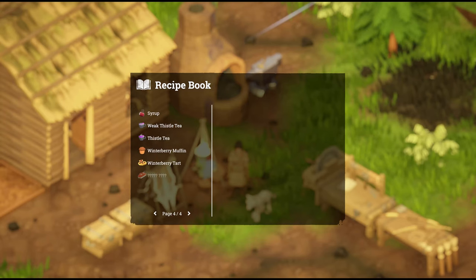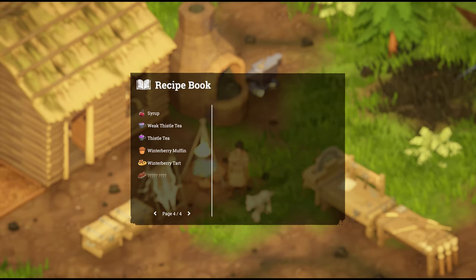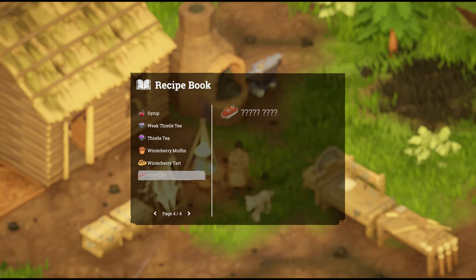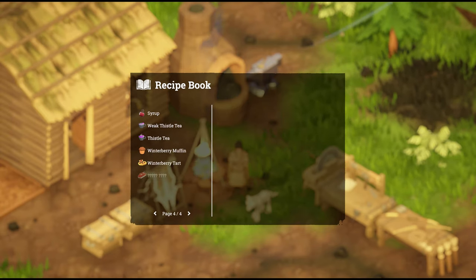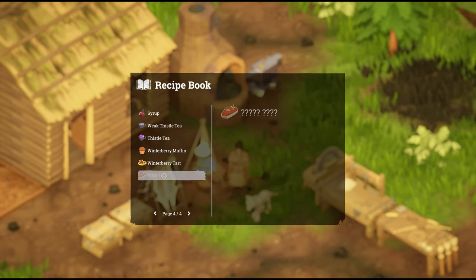I'm going to be honest — I can't make the spicy meat recipe yet; I just haven't gotten that far in the game. But I have looked it up. Essentially it's a raw meat and a jalapeño pepper. The jalapeño is sold by the desert merchant at Corpse Creek. It's an end-game recipe. It gives you plus 20 hunger and plus 10 fatigue.